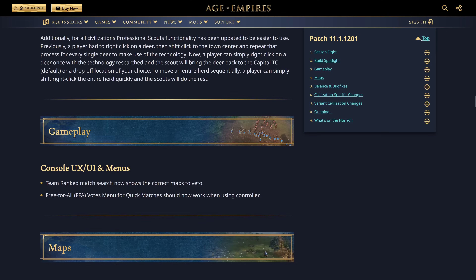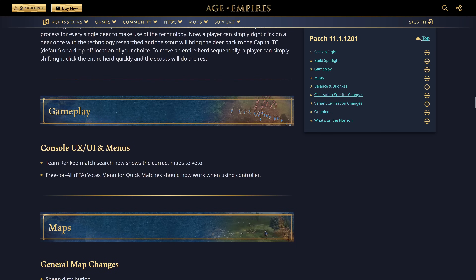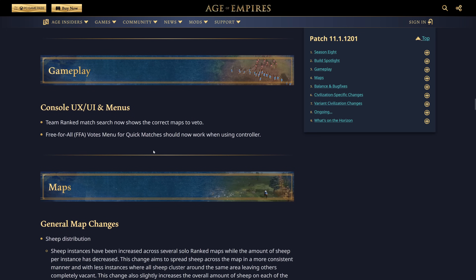On gameplay, console, UX, UI, and menus: team ranked match search now shows the correct maps to veto, and the free-for-all vote menu for quick match should now work when using controller. I wonder if the devs are going to fix that Xbox players can't use the king's abilities yet — that's been a core mechanic issue for almost a year. They can't use the movement speed or their king ability.